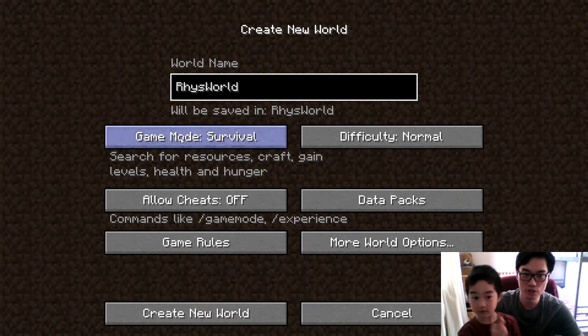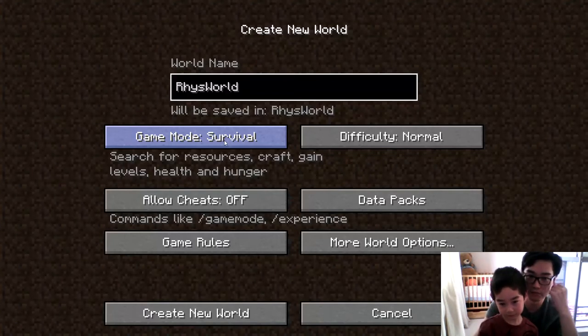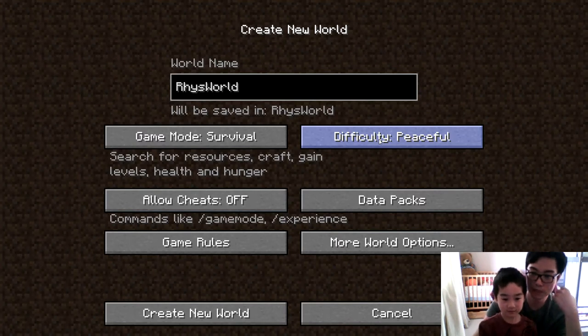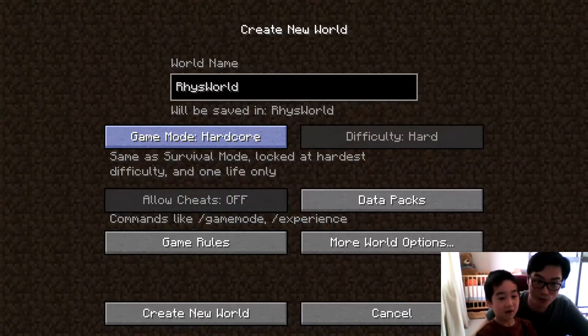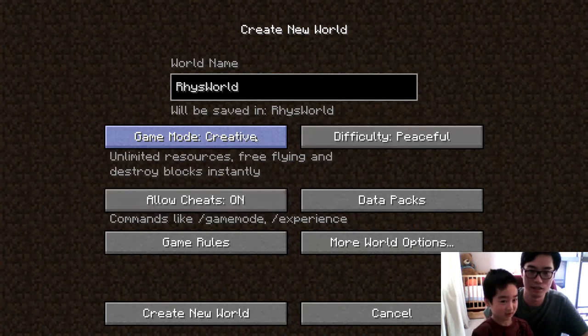Do I have to change the game mode from survival? First I'll teach you survival, then creative. Survival is when you have to survive. Set the difficulty all the way to peaceful mode. In peaceful mode there's no mobs trying to attack you. Survival means you have to mine things. There's also hardcore mode — if you die once, you have to delete that world. I don't want that.